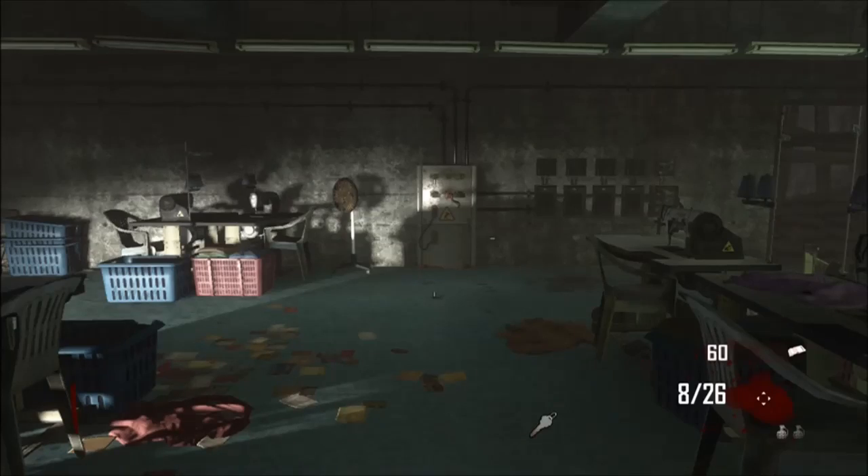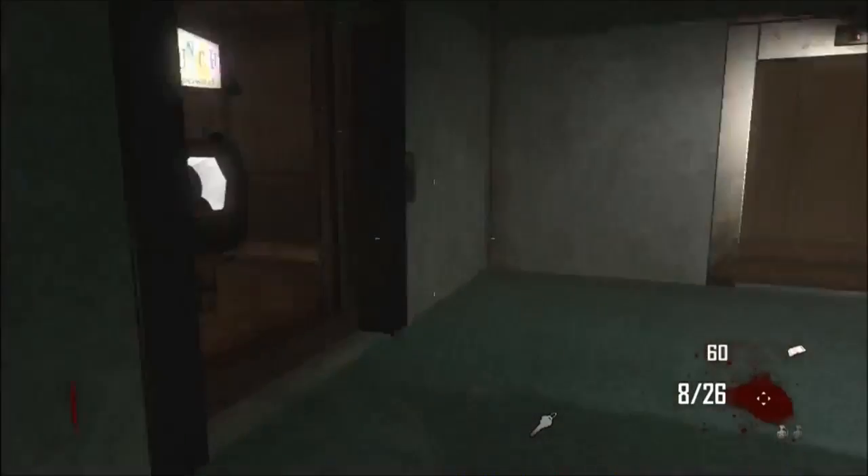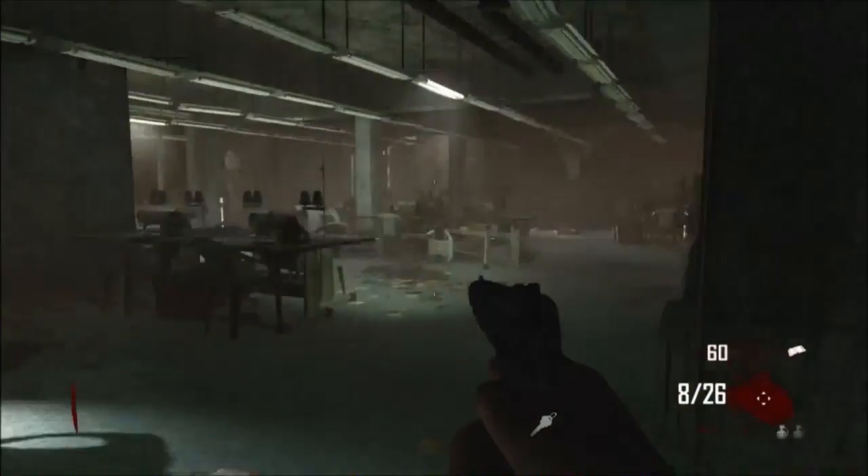What is going on guys, Kingspear here again bringing you another Black Ops 2 glitch. This one is a jump spot out of the map, which is quite cool. What you want to do is come to the power room.